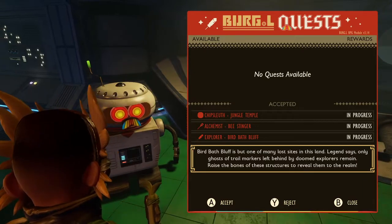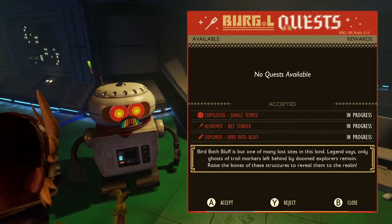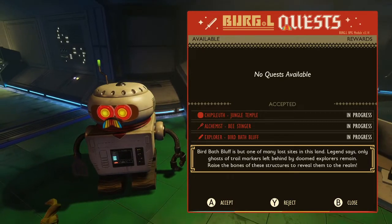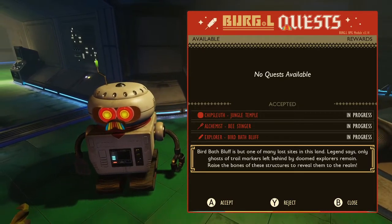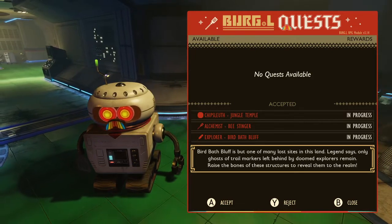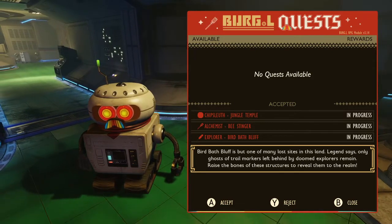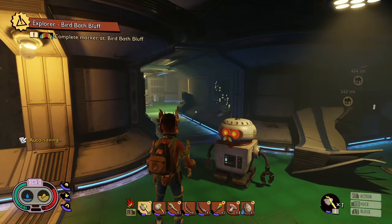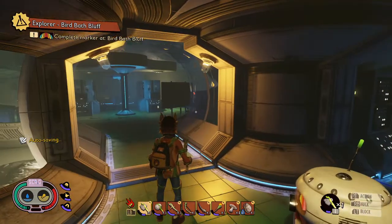It would be nice if they had something else written there. Looks like Burgle needs a little repair — he's got a spatula for a hand. Anyway, we've been here long enough, we're going to accept this and head out. When I get out those doors I'm going to open the map so we can get an idea of where we're located and where the Birdbath is.